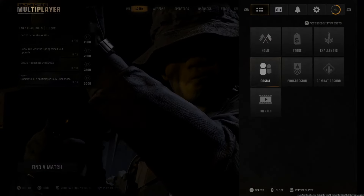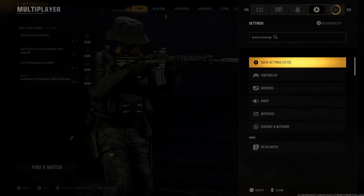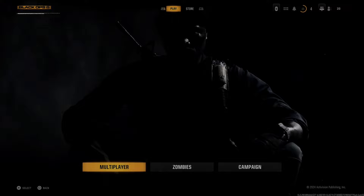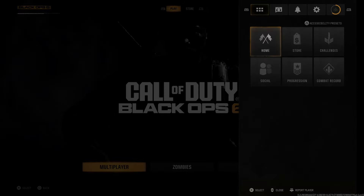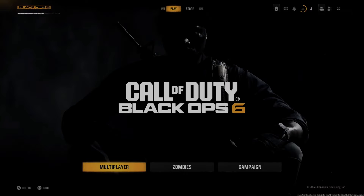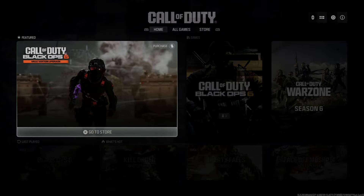If you're trying to find the manage game file section from within the game, you're not going to find it because you need to back out to the main headquarters hub. Let's do that right now. We're under this section and I don't see it showing up either, so we need to back out one more time.